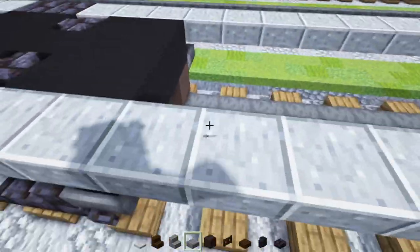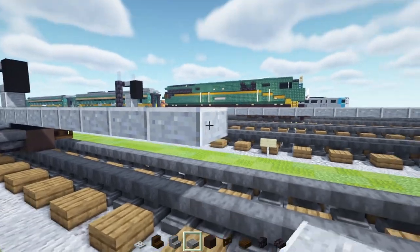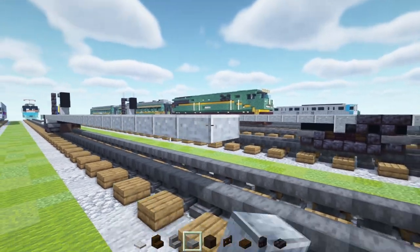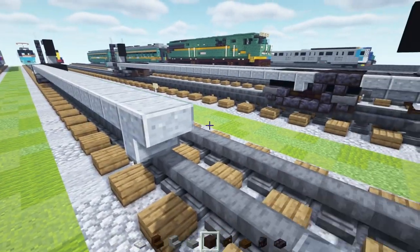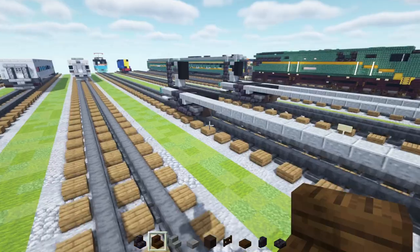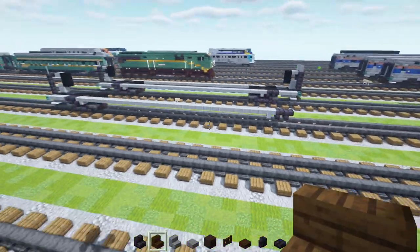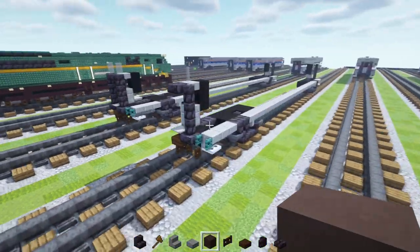Next take out polished andesite slab — this part is going to be 27 blocks long, so count out 27 blocks. Once you reach that point, add polished andesite stairs upside down and then two polished blackstone brick stairs. Then build the same thing on the other half — the stairs mirror each other. Also add a dark oak fence gate in front of the other fence gate on the ends, same on the other side.